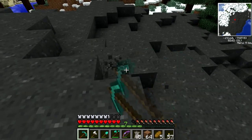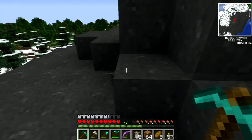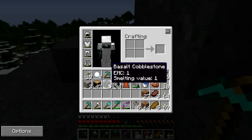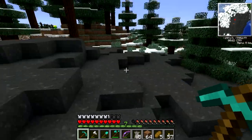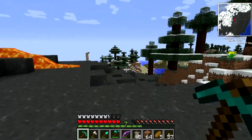I'm not sure if there's a use for this cobblestone yet, but if there is I've got plenty of it. I think this volcano is part of the Red Power mod, so if so I'm in luck because these volcanoes seem to be pretty easy to come by.